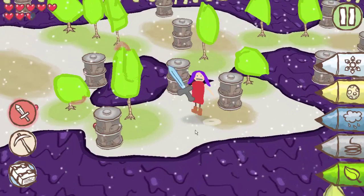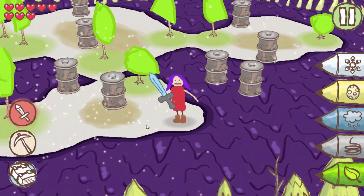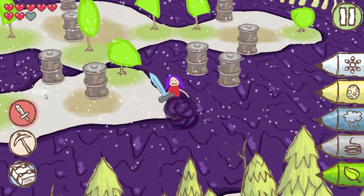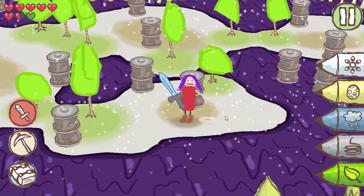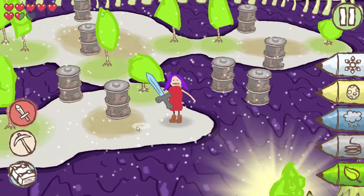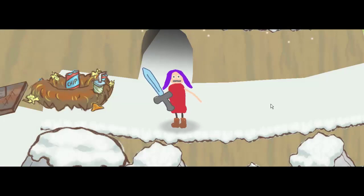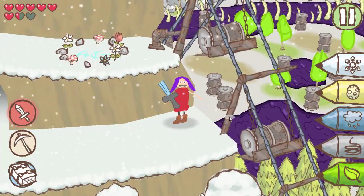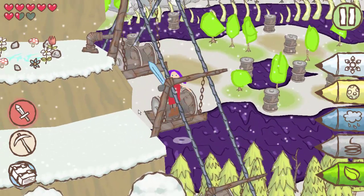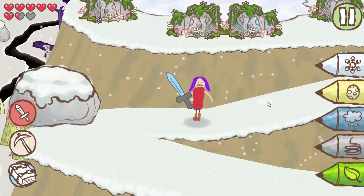I don't see anything else. There's nothing else. I wanted to click the pencil, not that. There's nothing — I can't go that way. I'm just gonna make the tree anyway, but I really can't go that way. And I don't see any other way to go. And here's the cave, so I guess that was it for that. There's a checkpoint up there. There we go, I guess. Checkpoint. And I can go further up here. I don't know what I'm supposed to do here.